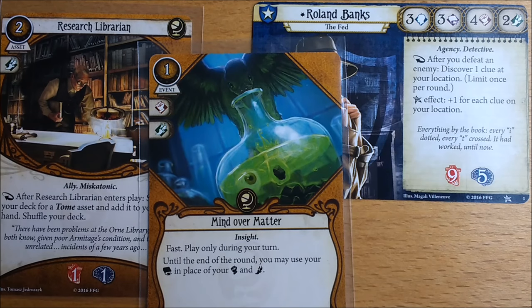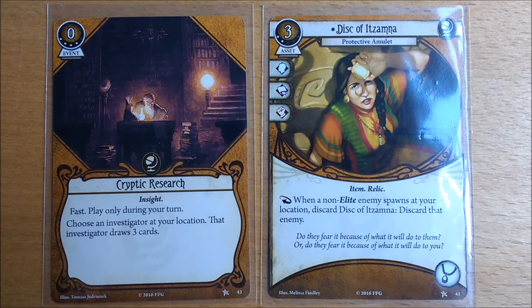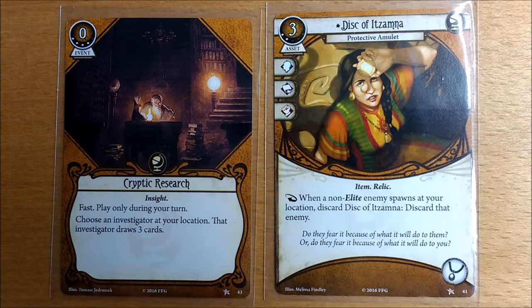Out of the core box he plays fine, although a couple of cards like Research Librarian and Mind Over Matter are more suited to Daisy. Old Book of Law is useful for avoiding Cover-Up but it does take up a hand slot. Cryptic Research is too high level for him, and as the Disc of Itzamna is a one-shot item, Roland is much better off just shooting monsters instead.